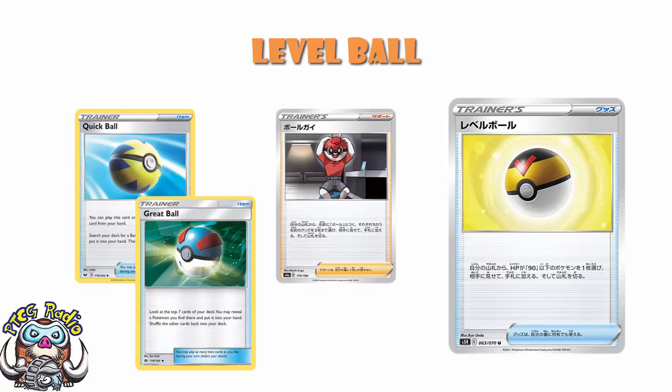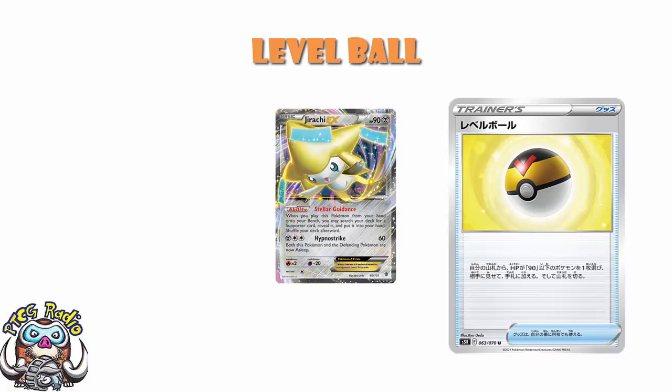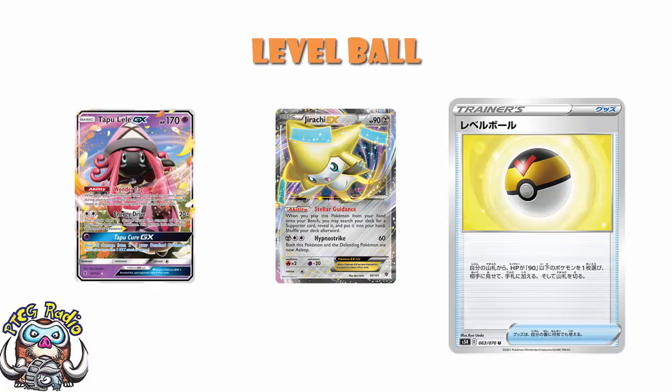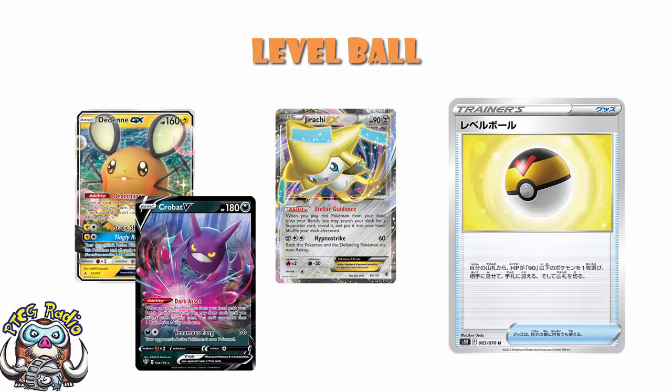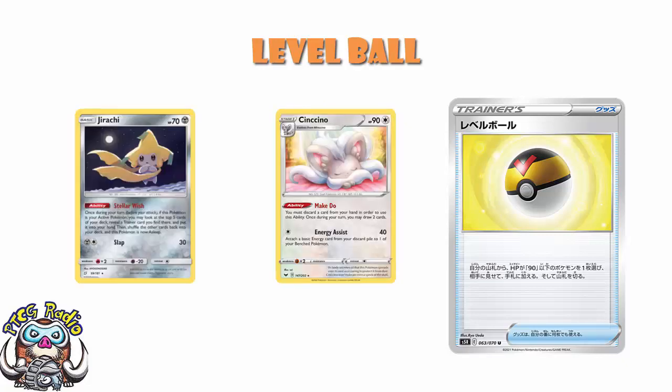One thing we need to mention about Level Ball is a gigantic difference between last time and this time. Before, one of the selling points was Jirachi EX — when you played it from your hand to your bench, it let you search for a supporter card. It's basically Tapu Lele, but with 90 HP, which is why people still play Jirachi over Tapu Lele in Expanded — you can search it with Level Ball. Now we don't have that equivalent; we've got Dedenne and Crobat, both of which are miles away — Crobat has double the HP that Level Ball will grab. But it will still grab Cinccino and the Jirachi from Team Up, and there are plenty of consistency Pokemon with 90 HP or less.